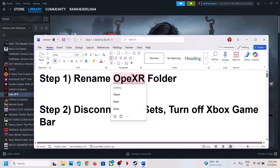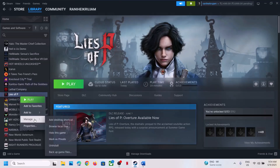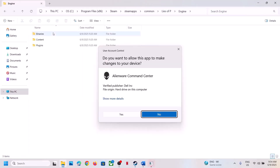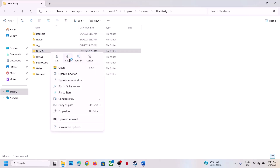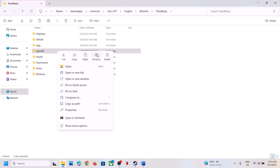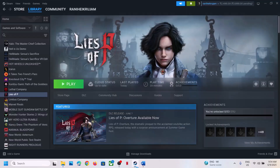To rename the OpenXR folder, go to the game installation folder. Right-click the game, select Manage, click on Browse Local Files, then open the Engine folder, open the Binaries folder, open the Third Party folder. Here you can see the OpenXR folder. If you want to create a backup, copy it first, and then rename this folder.